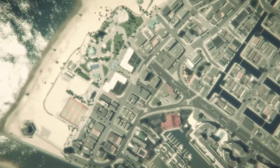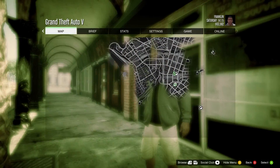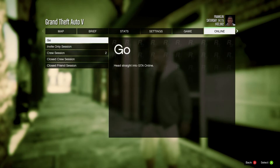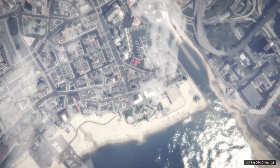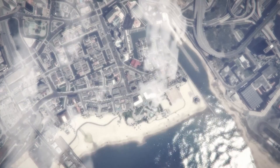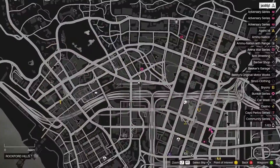Once you're in Story Mode, open your pause menu, go to Online, and start up an invite-only session. Once you spawn in, head over to any clothing store or your apartment.